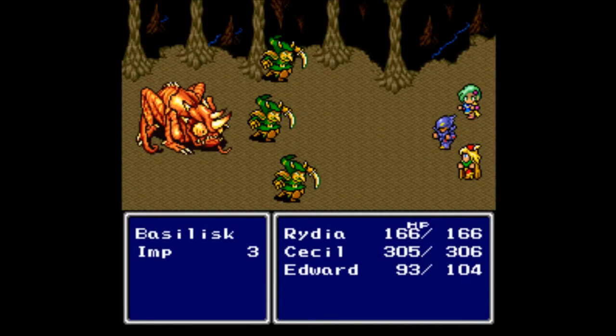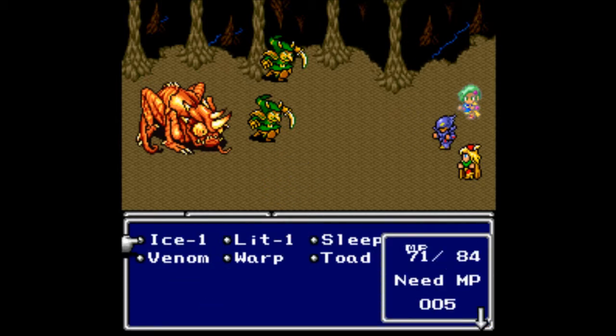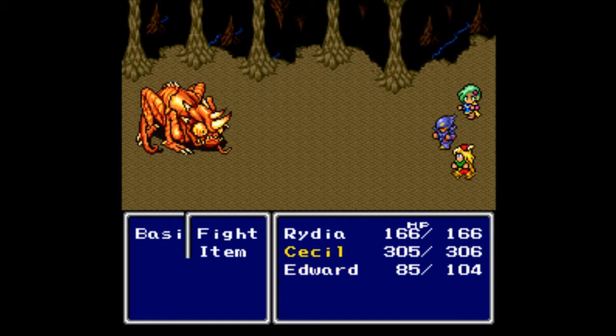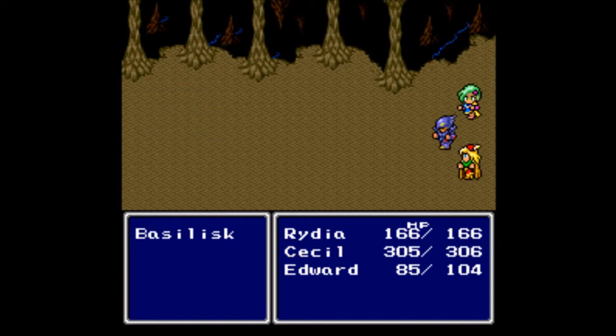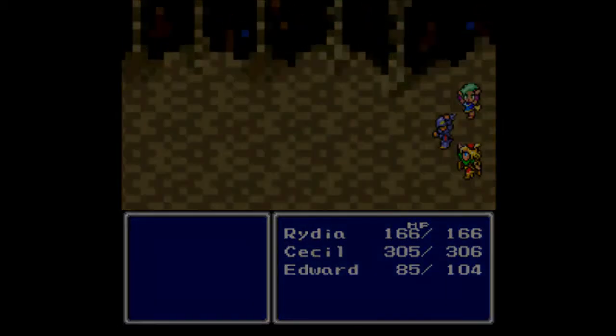We have a new enemy: the Basilisk. Let's go for ice — I believe it's also classed as a lizard and therefore weak to ice. I want Edward to try to put the Basilisk to sleep, because even in this game the Basilisk can stone you, and I don't have anything to cure stone right now. We get 60 gil and 60 experience. The Imps are nothing — the Imps are crap.